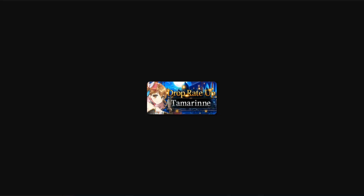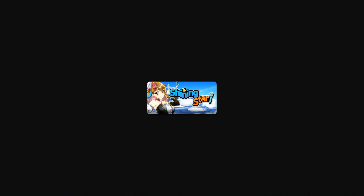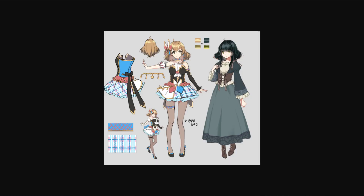We got a drop rate up for Tamarinne. She is a fire soul weaver. We also have Shining Star, which I'm assuming may be her side quest. We have her character design — I believe the idle form is the one on the left side and her normal form is on the right. So we're going to have some kind of transformation function, I believe for the first time ever in Epic Seven. A transform function could be really, really cool — we'll see how that all goes down.